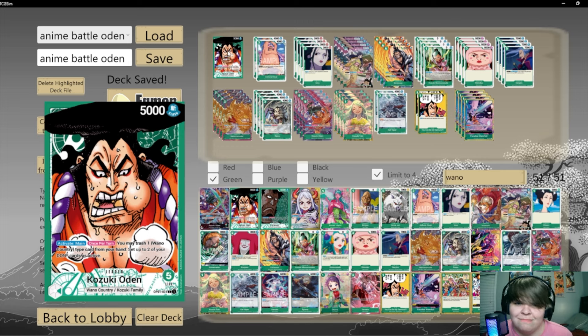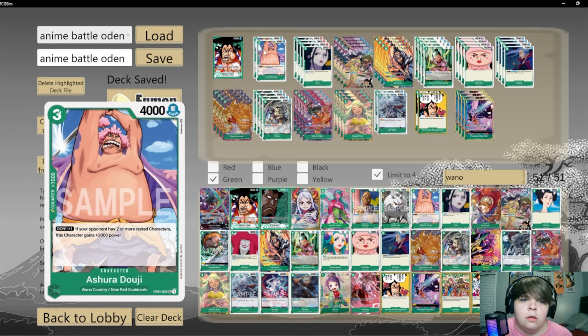It hasn't been really meta too long, but we can still take down Kaido. The leader effect: activate main, just trash a Wano card, set two Don active — a really cool effect allowing you to play with two extra Don, which can change a game drastically. We want the Akazaya Nine to take him down. We start off with Ashura Doji — a good body, good swing, Don x1. If they have two or more characters, he gets a boost.